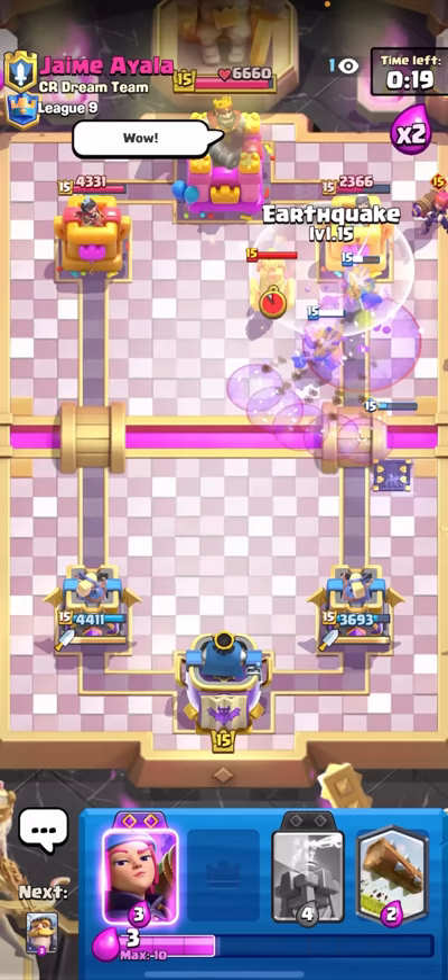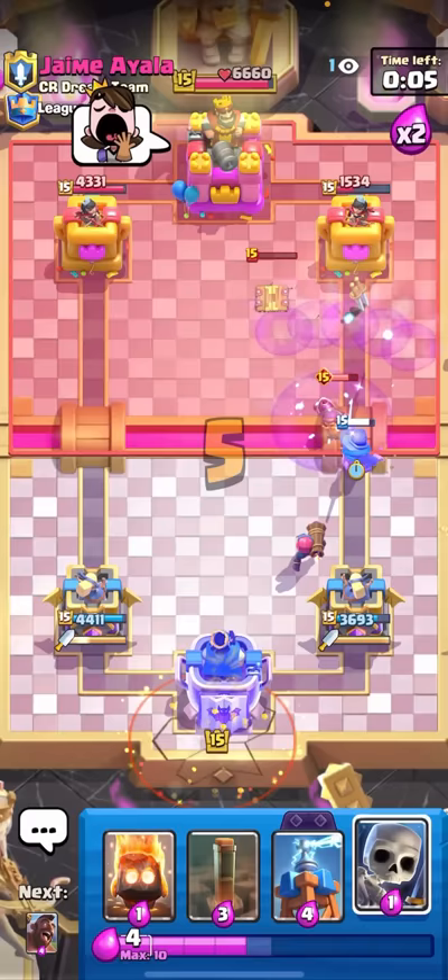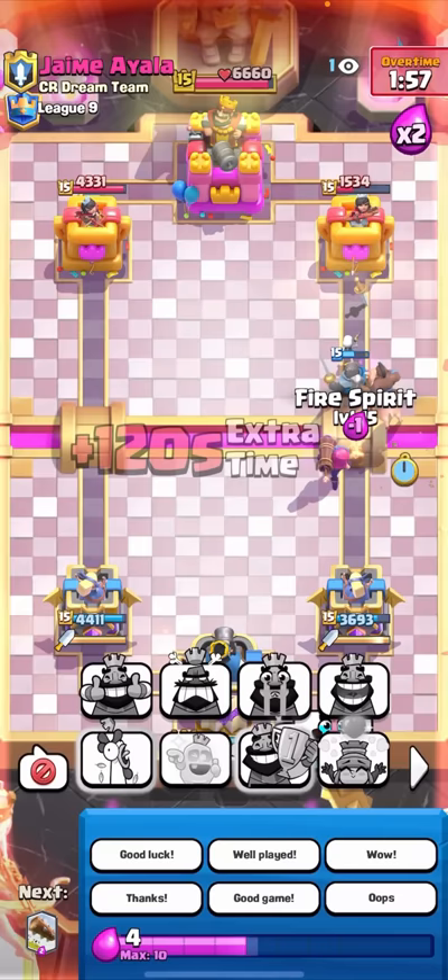He doesn't have Tesla. He does now - that Knight got two shots, let's go! I'll Evolved Firecracker on these Skeletons. I'll Log that to death. This is looking really good - I'm up 2000 damage in the mirror matchup. He gave up - let's go! I don't know why this guy is so upset, he lost a mirror matchup fair and square.